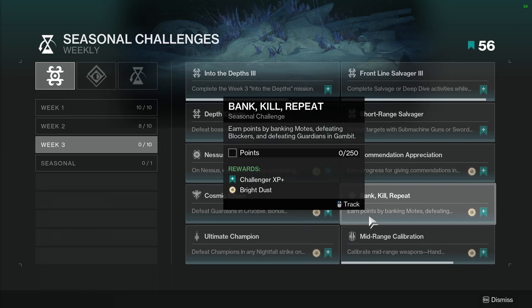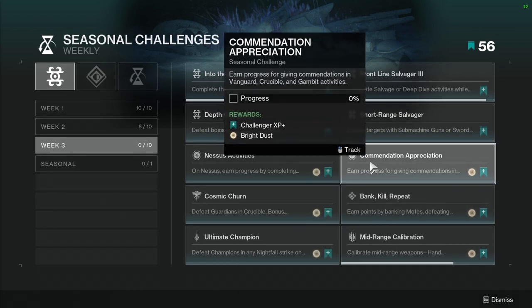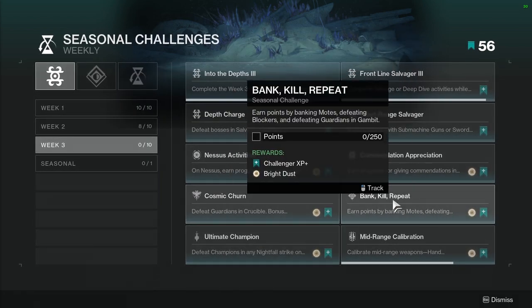Bank Kill Repeat: earn points by banking motes, defeating blockers, and defeating guardians in Gambit. You might as well be doing this commendation stuff while you're doing all this other stuff.